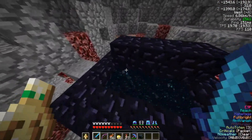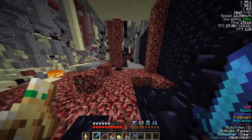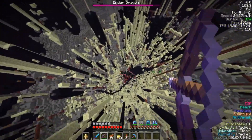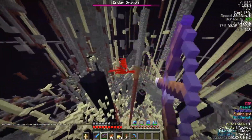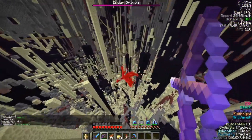Before venturing out into the end, I also wanted to get the advancement for killing the ender dragon, so you'll get to see me popping to it thinking the damage wouldn't be so bad. I was able to get the advancement after elytra flying around and spamming arrows through the laggy projectile trajectories, and from there I left spawn to make my way out to SSJN's old base ruins.